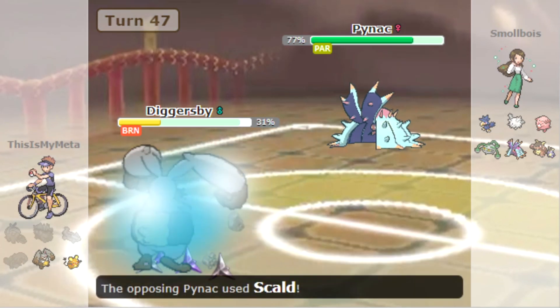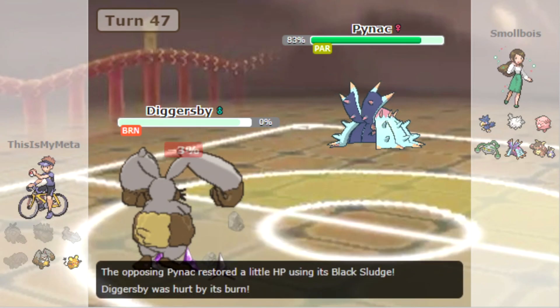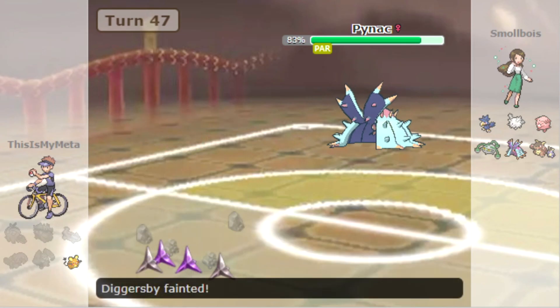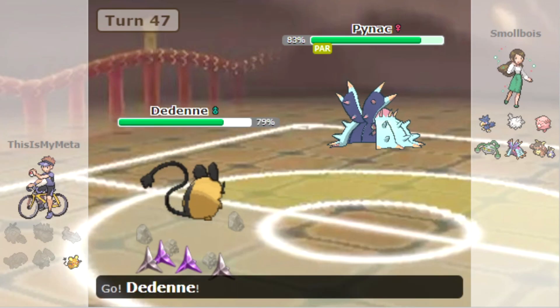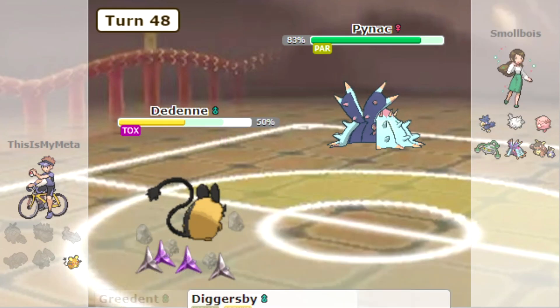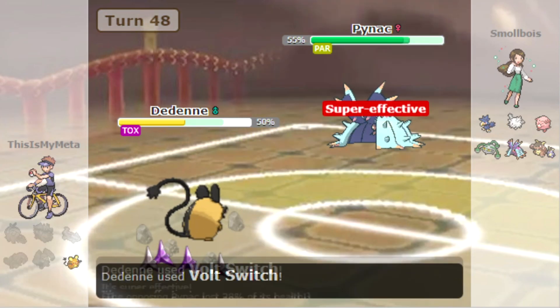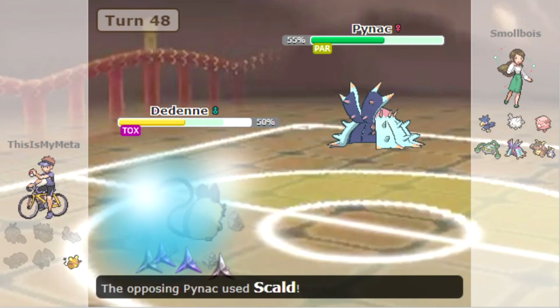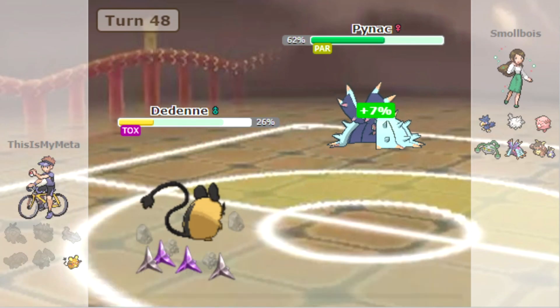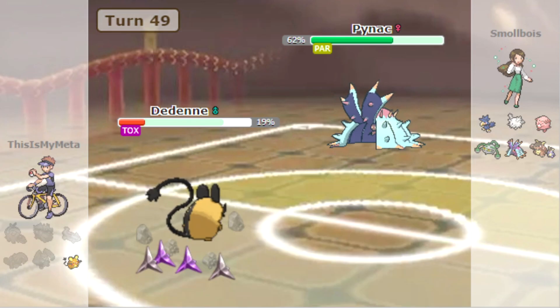That is going to be the end of the video. They're going to take us out here. Dedenne won't be able to take out the rest of their team, and we can't actually switch into anything now. U-turn does decent damage but we lose.